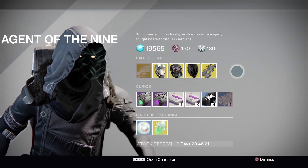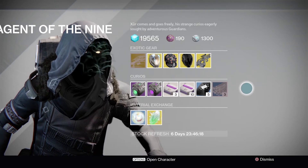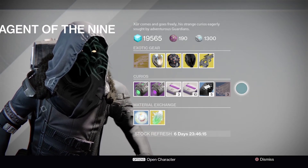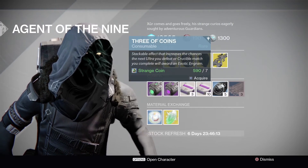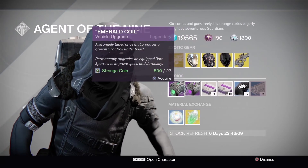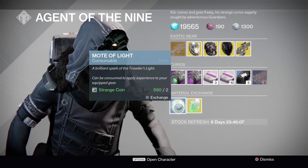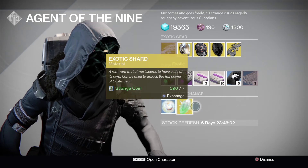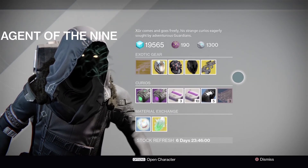It looks like Xur has been fixed this week for his consumables — Bungie did send an update saying this was going to get fixed. He has all his usual consumables back: glass needles, three of coins, heavy ammo synths, and the drives. He's also got the material exchanges of strange coins for motes of light and strange coins for exotic shards. So that's this week for Xur.